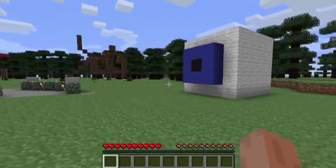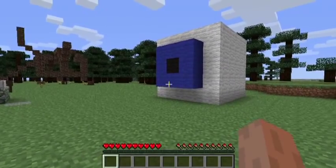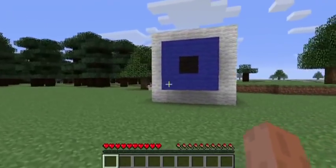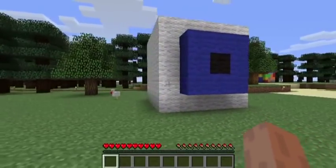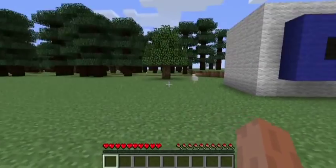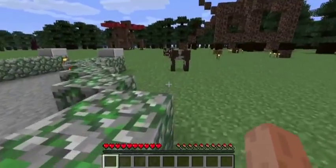Now, to our right, we see — no pun intended — Eye by Tony Tassett. Modelled on his own visual organ, Eye looks out over the park constantly and is easily one of the most recognizable sculptures in the park, whether in the real world or in Virtual Lomar.